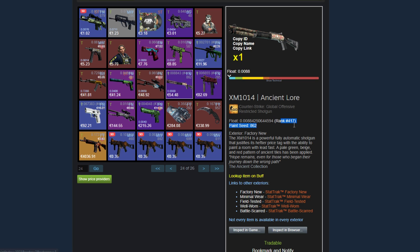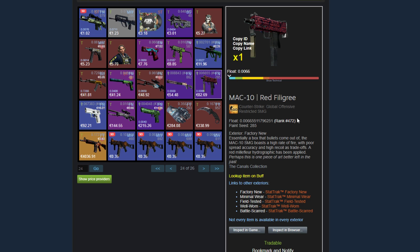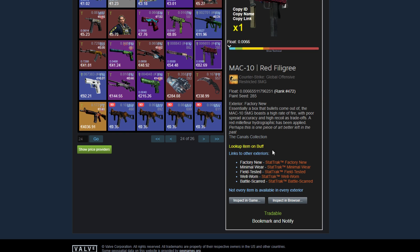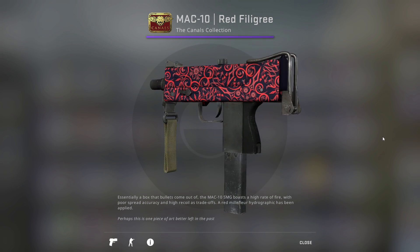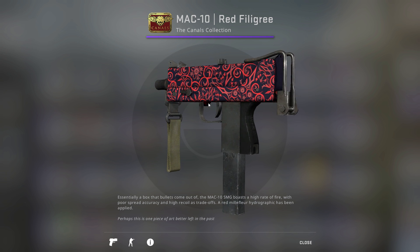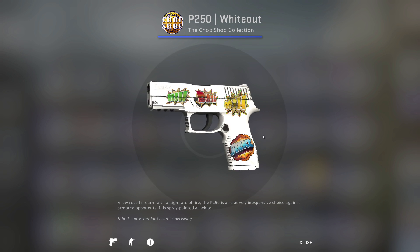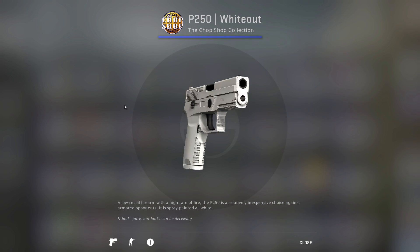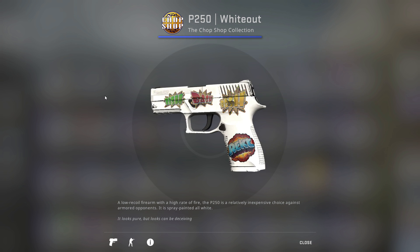Then he has an XM Ancient Lord 0.08, so that's a very, very low float — pretty much zero scratches. Then a MAC-10 Red Filigree 0.06, ranked 472. This skin is a very, very beautiful MAC-10 — since it's 0.06, there are zero scratches. And now comes the Whiteout — this was traded up to by Teemo, and it has all the cool Bish Bash Bosh stickers. Very colorful craft and a very uncolorful P250, so a very, very cool craft.